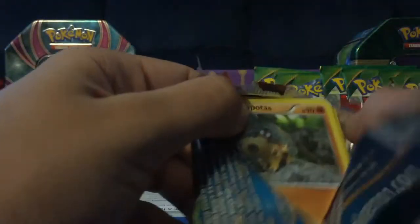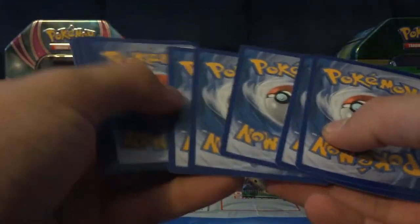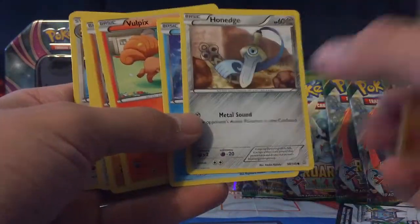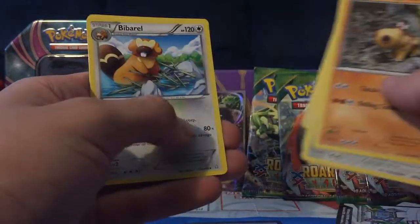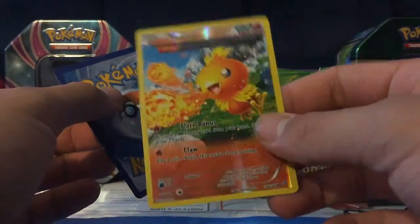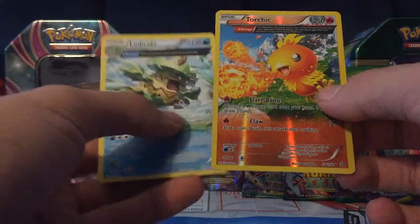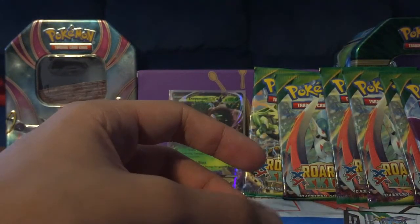Let's hope for something good. We have a Hippopotas, Hone Edge, Spheal, Vulpix, Trapinch, Scorched Earth, Barbaro, and Archie's Base in the Hole. Our Reverse is a Torchic Ancient Trait, and our Rare is a Ludicolo Ancient Trait. Okay, so that's it for Primal Clash.